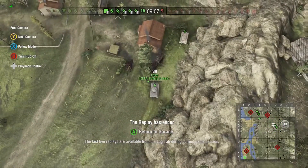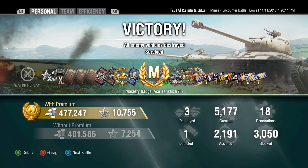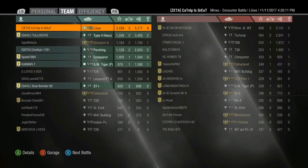Well played. This was during Veterans Day with the 2x credit multiplier and 3x XP multiplier. He makes 477,000 credits and 10,000 experience points. He got his ace tanker, did 5,200 damage with 2,200 assisted and 3,000 damage blocked, earning a Steel Wall medal. Without premium he still would have made 400,000 credits — a total of 2,259 base experience points. What a game.